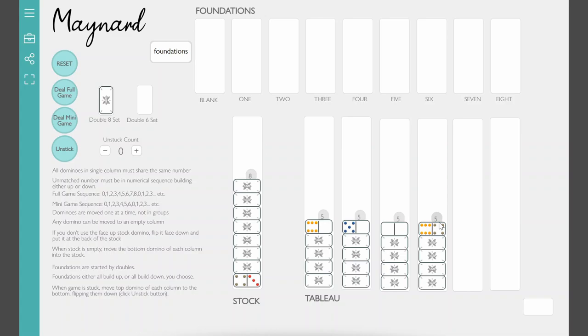In the mini game, which uses only a double-six set of dominoes, it looks similar, but you use only four columns with five dominoes each, and the stock has only eight dominoes. The gameplay itself is actually identical in terms of the rules for moving things. It's just basically the size. I'll go ahead and play the mini game and tell you the rules as we go.